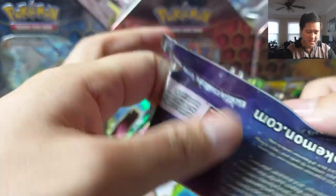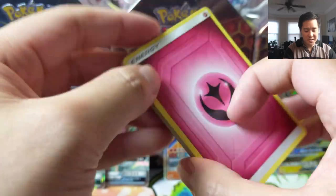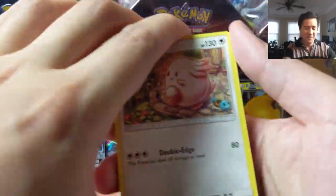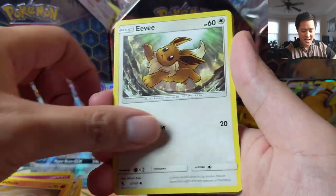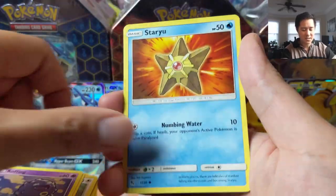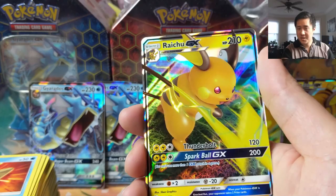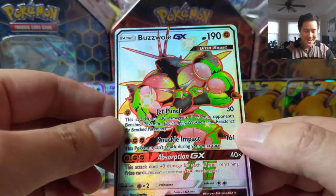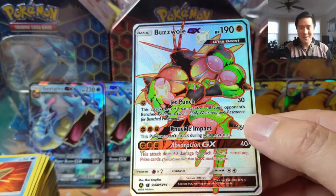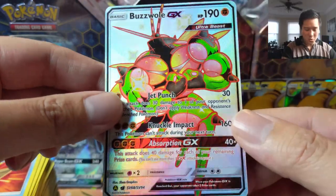Mewtwo — it's been a while since we pulled one, wouldn't mind that. Can we get some last-pack magic? Thank you so much for watching, thanks for all the support — we're continuing to climb our sub count, and if we ever hit a thousand that would be absolutely amazing. For our last pack: Koffing, Staryu, Raichu GX — sure, we'll take it. And one more card — Buzzwole! This might be one of the ones we needed. I think we need both Buzzwoles. Reminder: we're going to go through the master collection progress in a little bit.